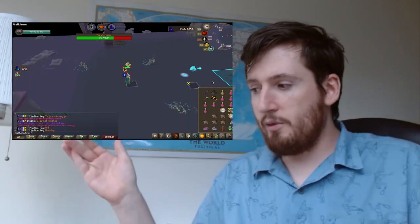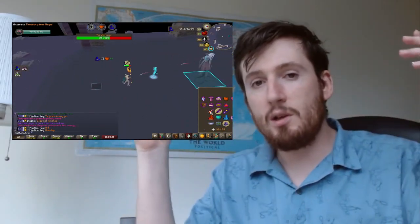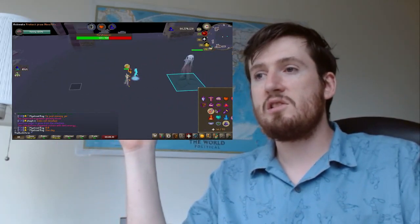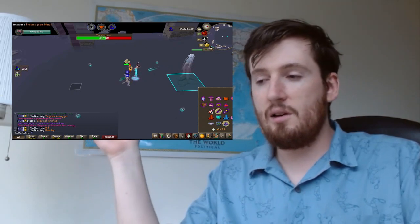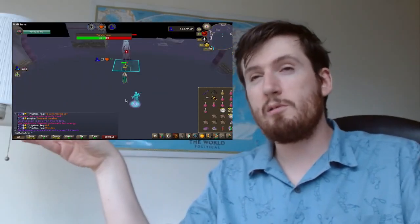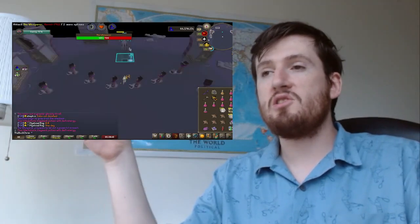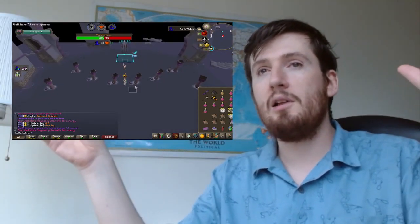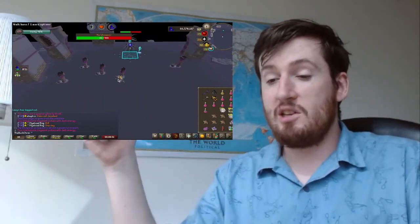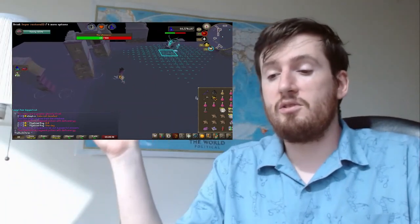The new areas as a whole I thought were very cool. The Scar, as I just mentioned, fit really well with the aesthetic of the Abyss and the existing Old School areas. The Stranglewood again kind of fit well with the Shayzien rework, which is interesting because they did that rework recently and then put the Stranglewood in — they seemed to mesh so well. It's almost like they were already thinking of the Stranglewood when they did the Shayzien rework, which would be pretty cool, and it definitely turned out quite well.